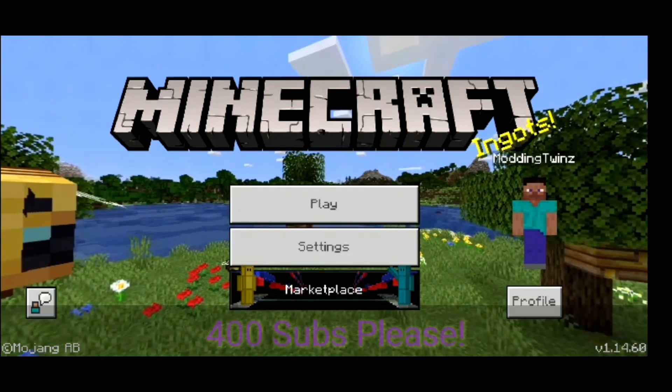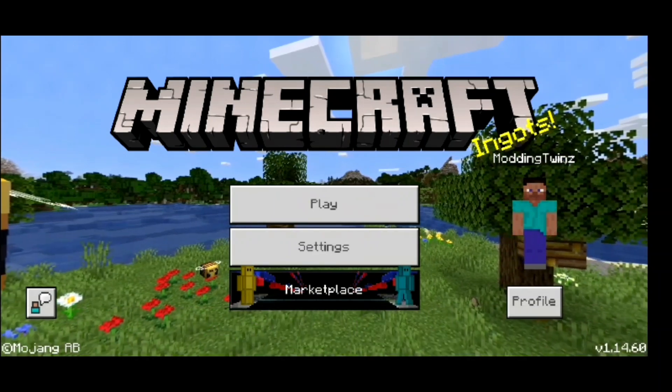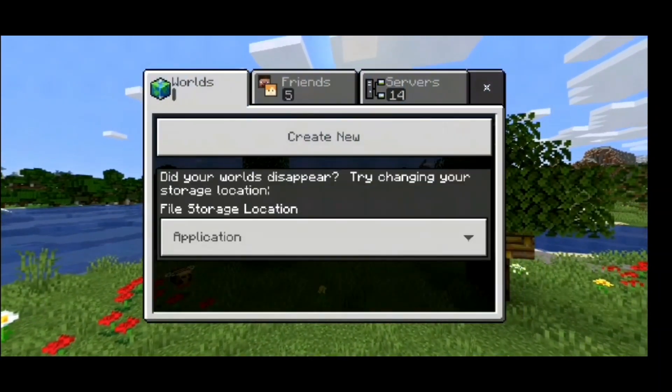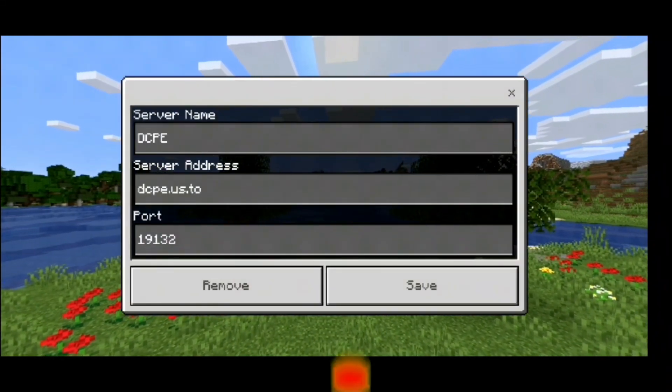What up boys? Welcome back to the crazy crazy video. In today's video, I'm gonna play on the faction server. To be honest with you, I actually found a pretty cool glitch on the server. The server is called DCP — I don't know exactly what it means, but you know.